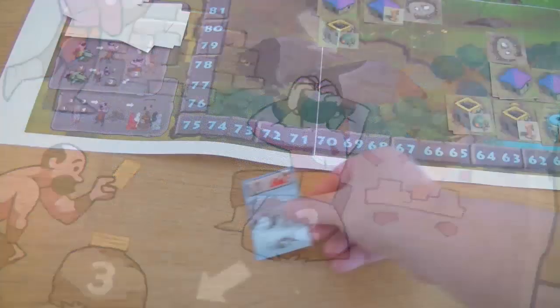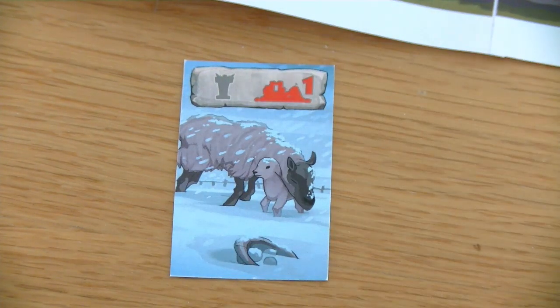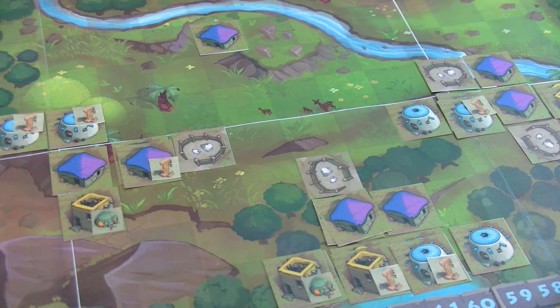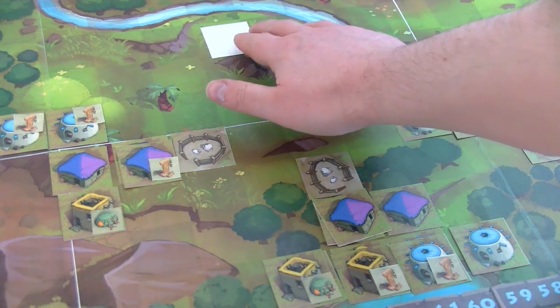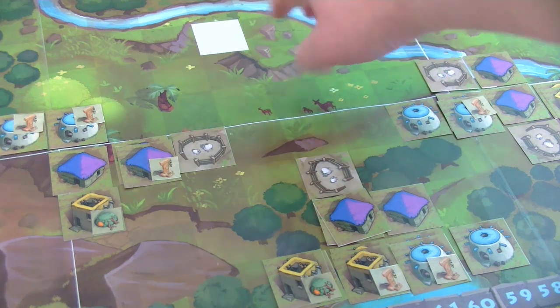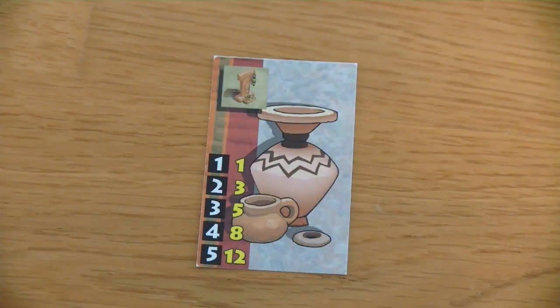That concludes the construction actions, and this round we must deal with a catastrophe. We draw a catastrophe card: 'Bad Season,' which comes in two flavors — one affecting the block with the least shrines, one affecting the block with the most. This card targets the block with the least built shrines: all residents in that block must destroy one of their houses. Purple's newly started block has no shrines, making it the least-shrine block, so his house there is destroyed and removed from the game.